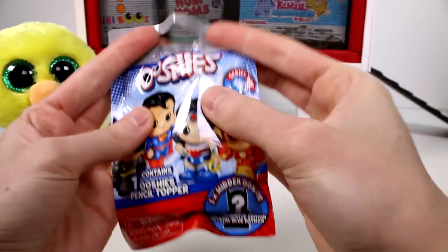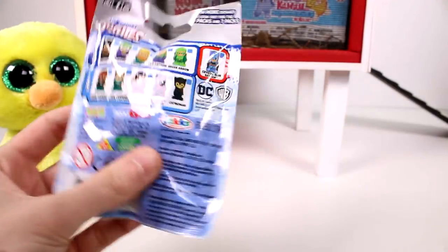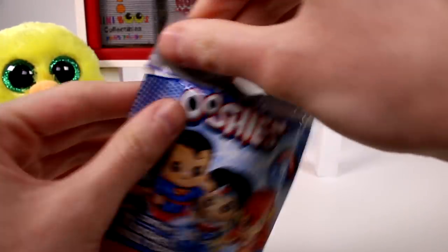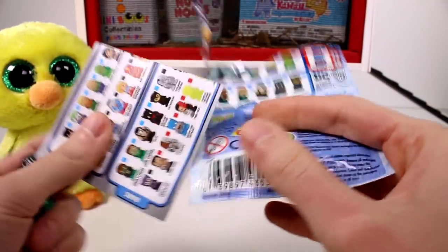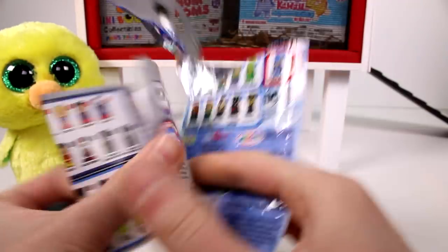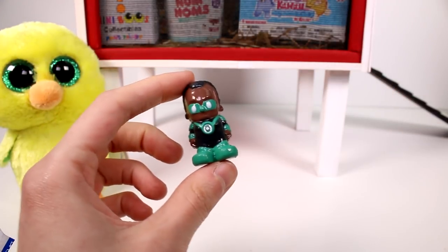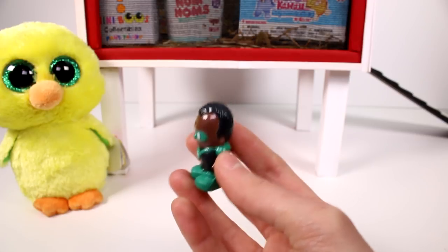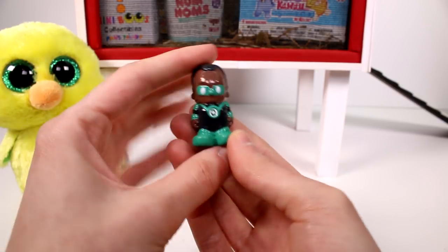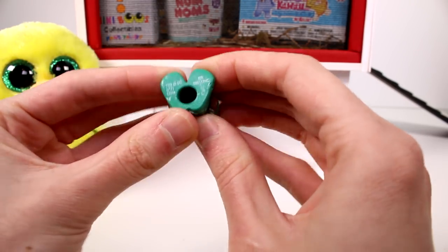First up we have the DC Comics Ooshies. These are the ones you can get — they call them the rare, the limited edition. It'd be great to get the limited edition. No limited edition though. We got a checklist; this is a bigger checklist because you get different ones in different packs. Anyway, we have the Green Lantern — Jon Stewart, the Green Lantern — and he is a rare. He's looking really good. I love these; they're pencil toppers and they're kind of squishy.